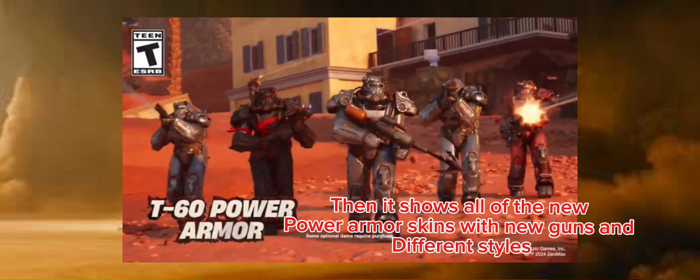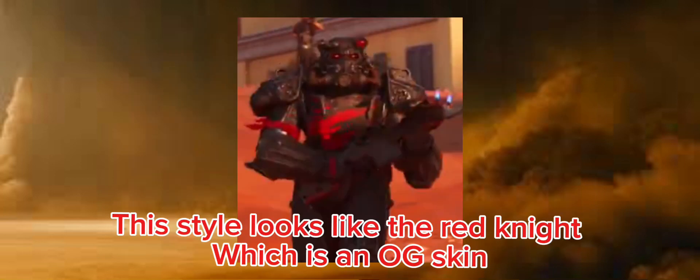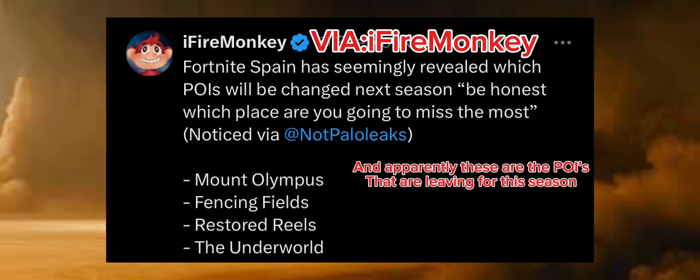It also shows all the new power armor skins with new guns and different styles. This style looks like the Red Knight, which is an OG skin. Apparently these are the POIs that are leaving for this season.